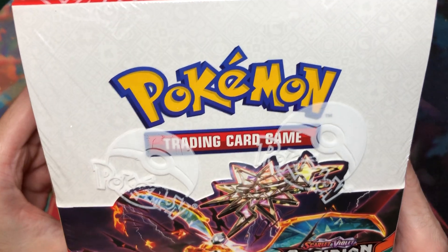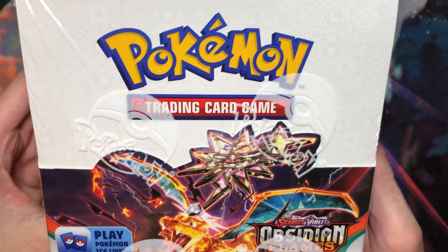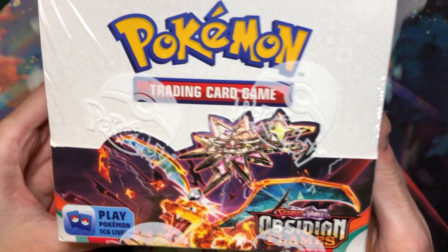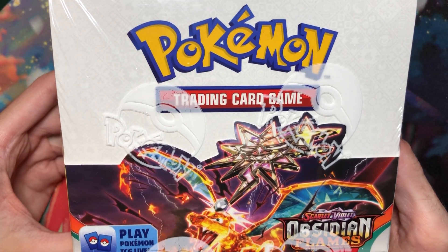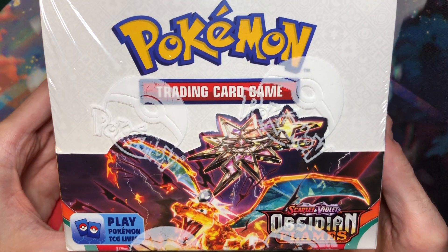By now the drill is pretty obvious: I get my ETB usually from Pokemon Center the Friday of release, and then the day after I get my booster box from my boy Cool Trainer Cheese, also known as Cheese's Treasures, which is his online store. Go check him out — he's amazing.